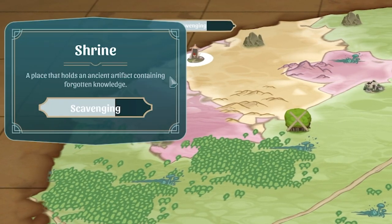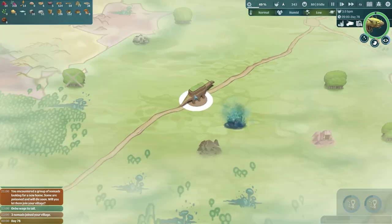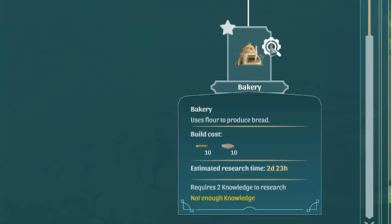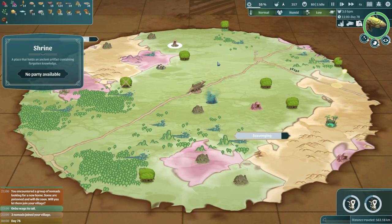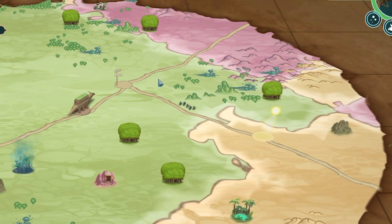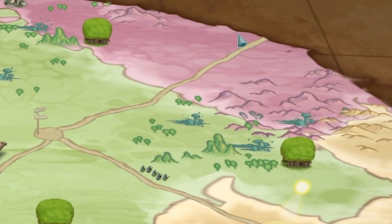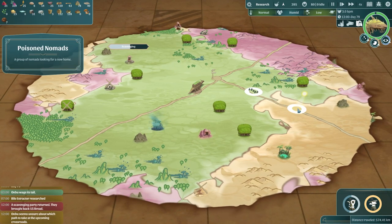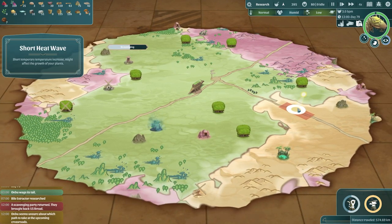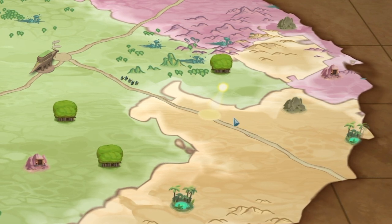Once we've scavenged the shrine with our research, we're going to research the bakery. We do need two skill points, but there's another shrine there so we'll have that in no time. We've got to decide what way to go - north goes into a cold area but there's not much up there. If we go south, we get some more nomads to pick up, but then there's a short heat wave.